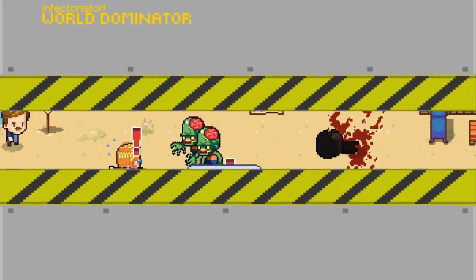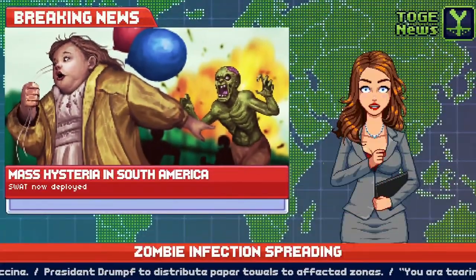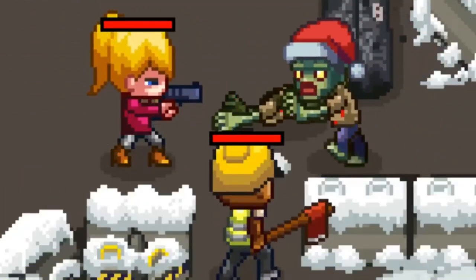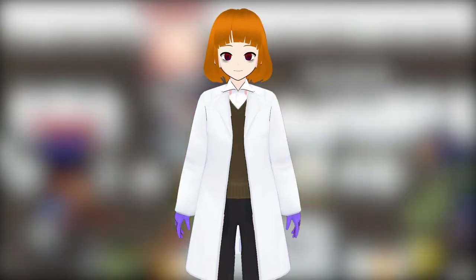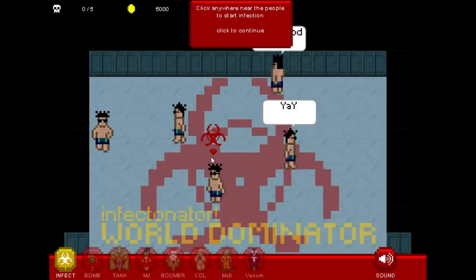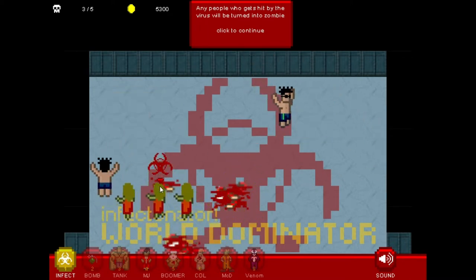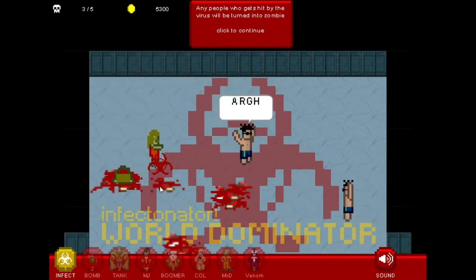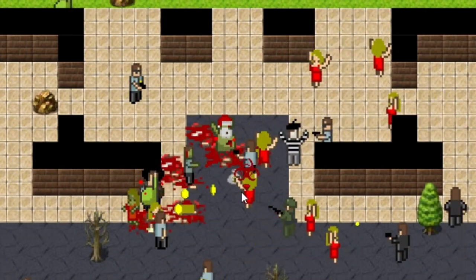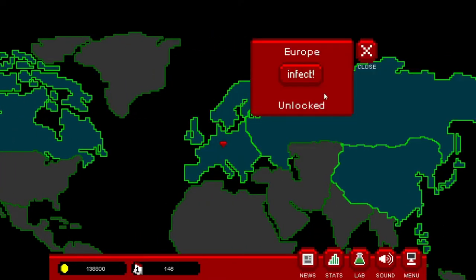And then in 2018, they released Infectinator 3 Apocalypse. There are also spin-off games — Infectinator Hot Chase and Infectinator Survivors — but for now, I will talk about Infectinator World Domination. It's a Flash game, so you can play it at Flashpoint. The goal of the game is that you have to destroy the whole world using a zombie virus. Aside from the zombies, you can also use different special infected to help you on your attacks.